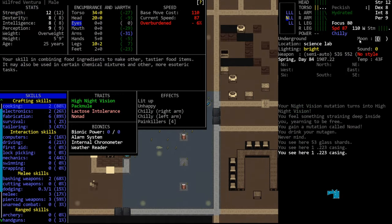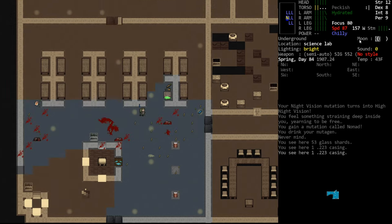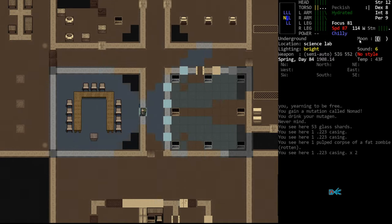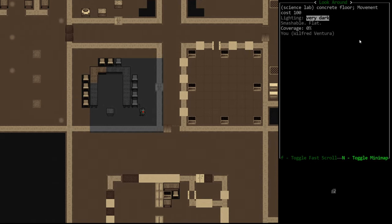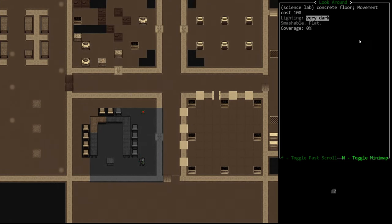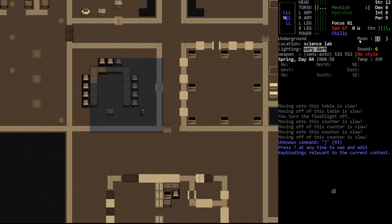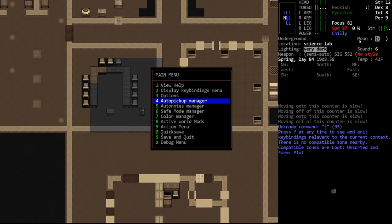Let's take one. You'll see we got our night vision mutation — it turns into high night vision. What that means is we had the night vision perk from starting the game, a regular night vision trait, and what this has done is mutated that trait into a higher tier version of itself. That is something that happens. So if we walk into this dark room and flip off our flashlight, you'll see our night vision is bigger than it used to be — one, two, three, four, five, six tiles, as opposed to the four we had previously.